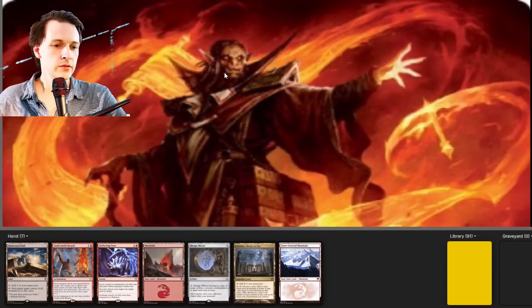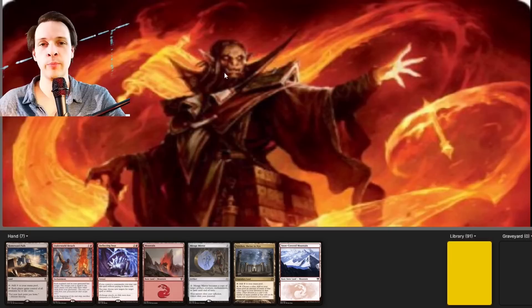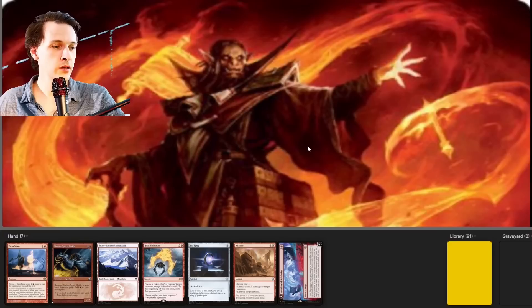This first 7 is not that good — we want something more explosive. We want to develop our commander early in the game; this hand does not do that, so we're going to mulligan. Also, Underworld Breach is something you'd rather draw later. I don't think I want to sit with it in my hand because someone could just wheel it down to my graveyard.